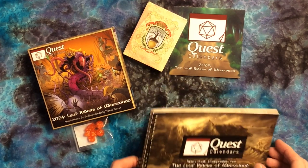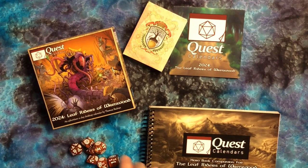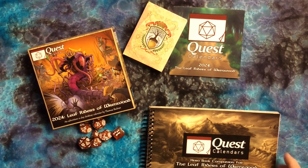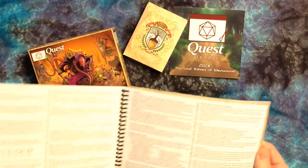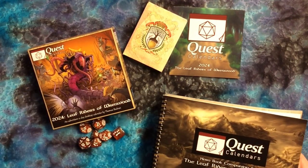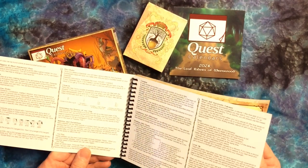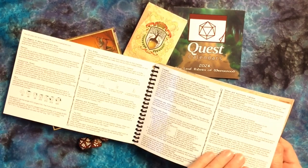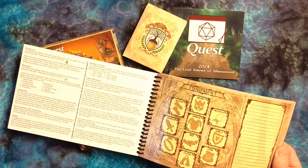Along with the set that we did get, we did get the polyhedral dice. We have been using larger ones that Elio77 just recently received. Within the desk calendar, as well as the Hero Book Companion, there are six pages of rules that go over what to do with the role-playing game, the RPG.